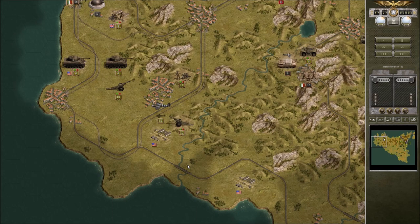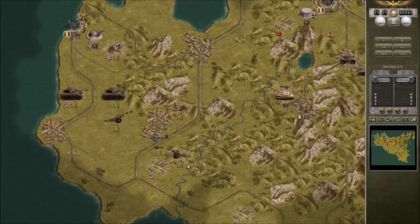Unfortunately we're going to lose a Canadian unit too. They're giving us what's for right there on the way to Messina — definitely giving us a hard time.